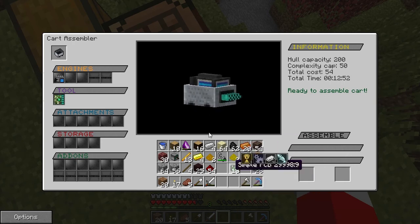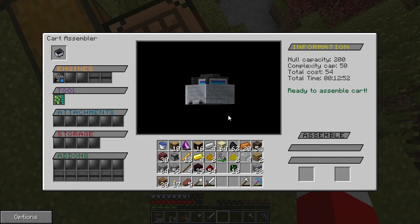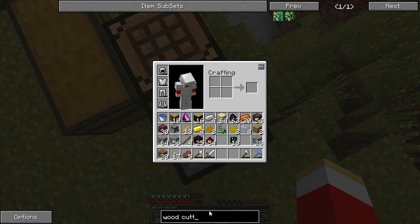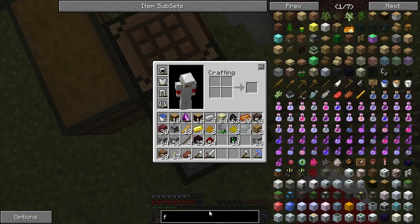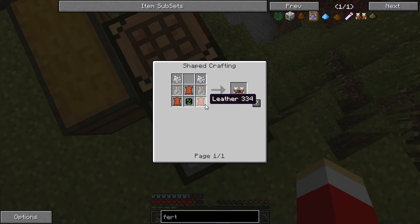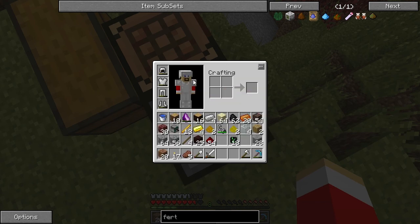Now we throw the wood cutter in the tools slot. For attachments we'd like to put on a fertilizer module. I'm still kind of confused on whether it's necessary, but I thought it wouldn't hurt. The fertilizer module needs three leather, glass bottles, and bone meal.